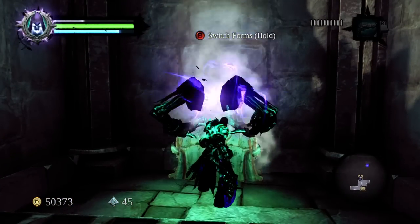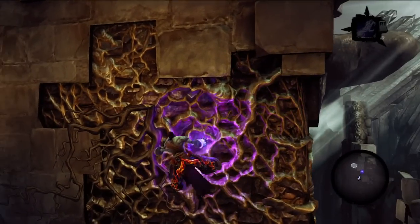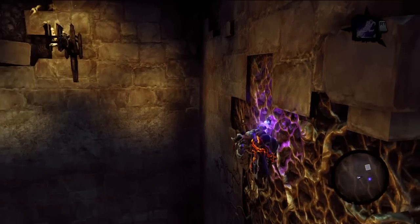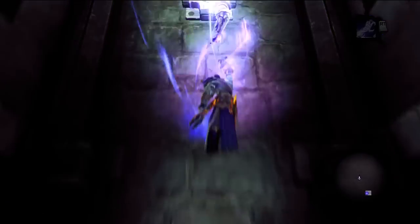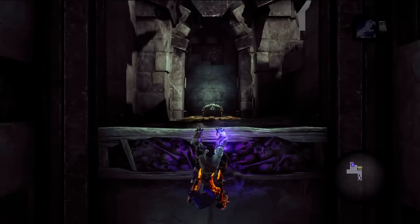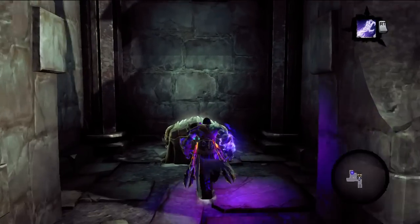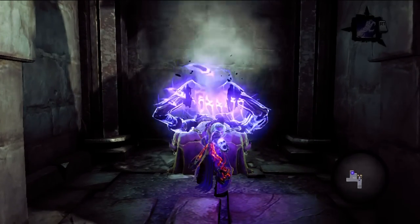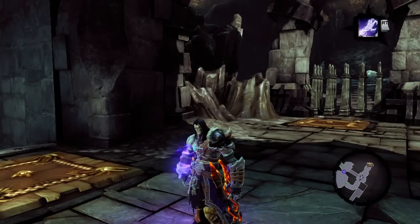This next chest doesn't require the soul splitter but it's on the same floor, so just backtrack to where you first found the demonic growth. When you're hanging on the growth, look backward and you'll find a death grip post on the opposite wall to jump to. From here climb your way up and you'll see a chest straight ahead. Actually, you should probably get this chest first, then activate the pressure pad and roll forward to get the other chest I showed you first.